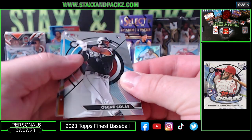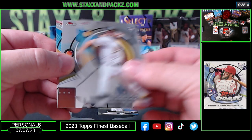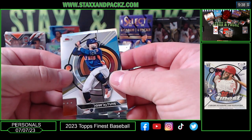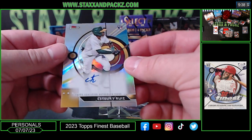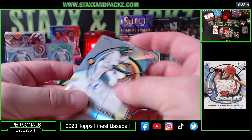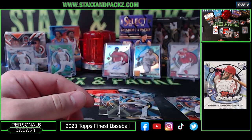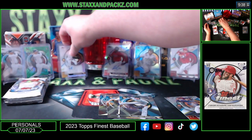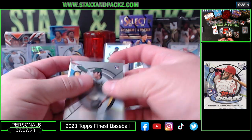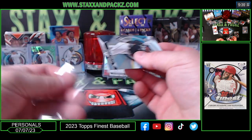Oscar Colas, Jose Altuve, Ken Waldichuk rookie, Shintaro Fujinami rookie for the A's, and a refractor rookie for the A's. Estury Ruiz auto — that's not bad. Isn't he doing pretty decent this year? He's just stuck on the A's, right? He's pretty good — he leads the AL in stolen bases? Nice.